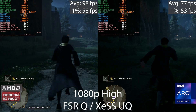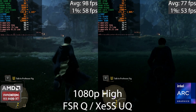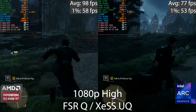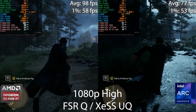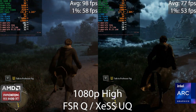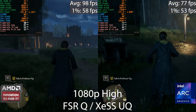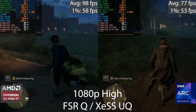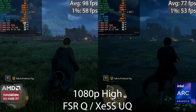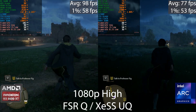I wanted to see what's needed to get a constant 60 FPS on the Arc GPU in Hogwarts Legacy, so I enabled XeSS ultra quality. On the left is FSR quality. XeSS ultra quality renders at a higher internal resolution than FSR quality, so the results aren't directly comparable. Intel does have a slight advantage here through that ultra quality option, since upscaling at 1080p is hit and miss for image quality.